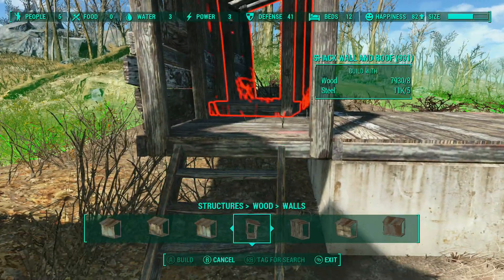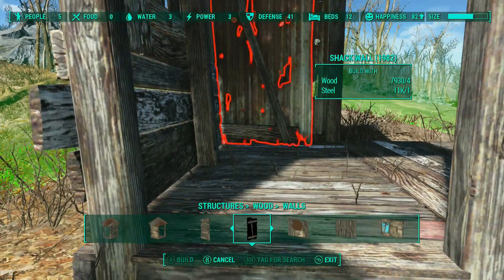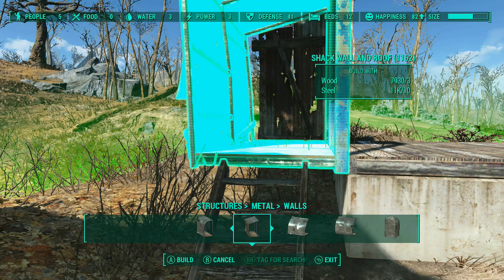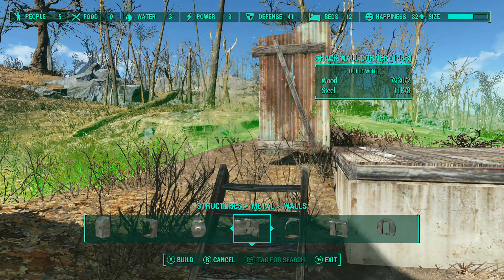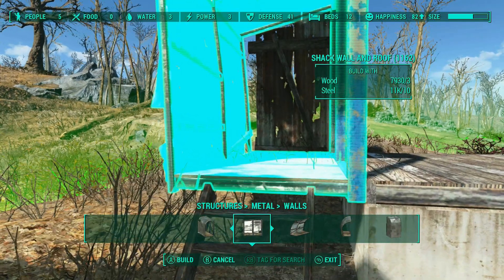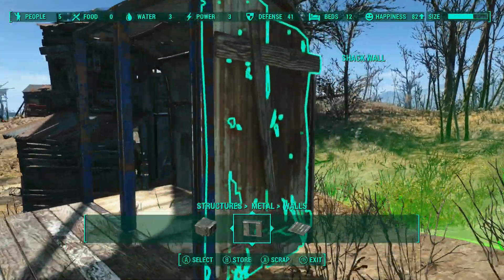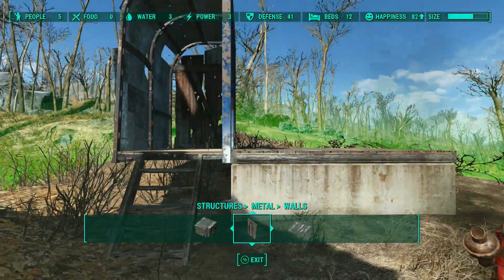I'm going to put a wall on the back — one of my little half walls. This is the technique I was talking about last time: build a wall, take it out, then go back to metal and get yourself a wall. There aren't that many big thick walls in the metal tab. That looks decent, and that's how you put end cap walls on metal: you have to build the wood, snap it to the wood, take the wood out, put the metal back in.